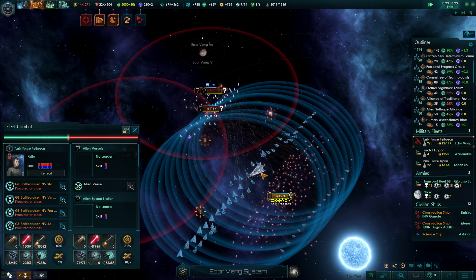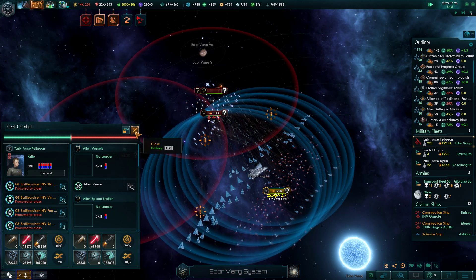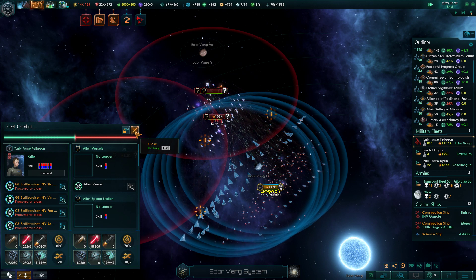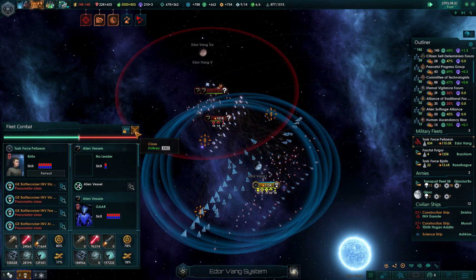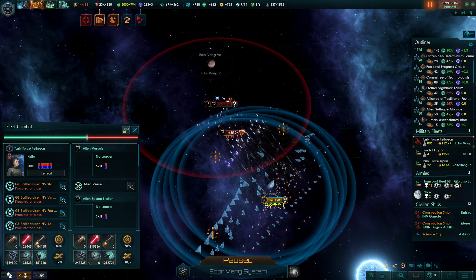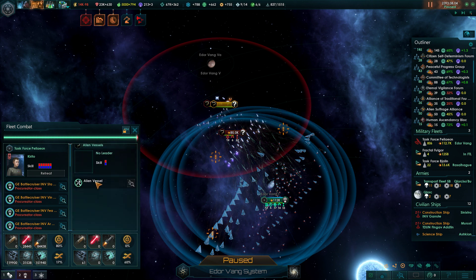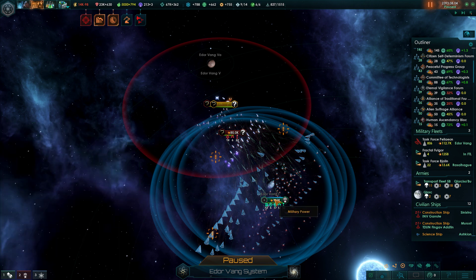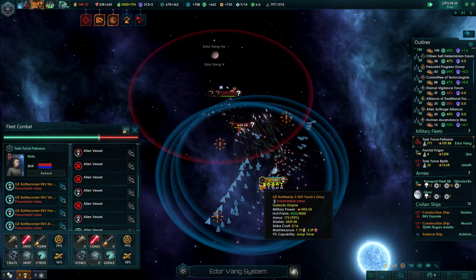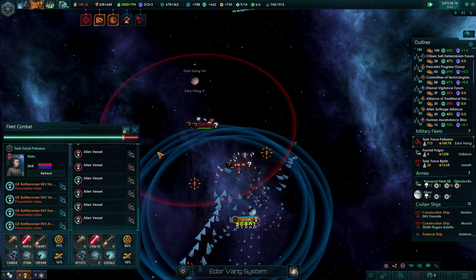That really sucks. I don't know if we can build another one of those. We're at 123, they're at 113 - this is a pretty nasty fight honestly. We came in poorly positioned for some reason, we jumped in backwards. If we pause and try to look at their fleet we can't make any sense of anything. All right - we definitely won this battle though, so that's good. We did lose a superstar destroyer in the battle, which is terrible.